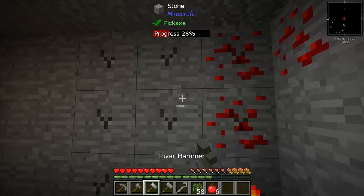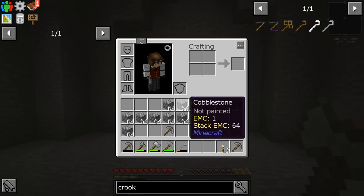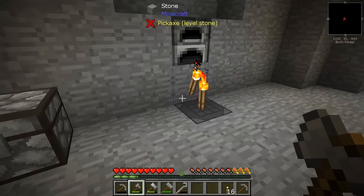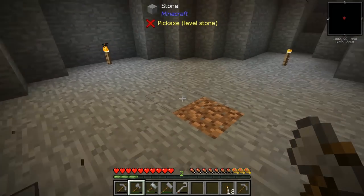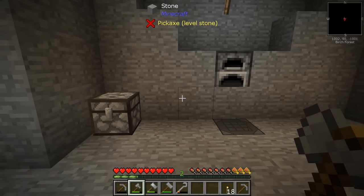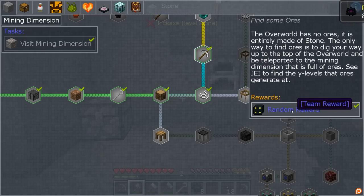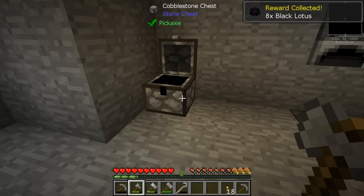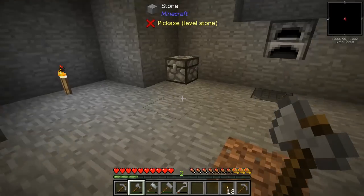I came back down here — what I wanted to do was use the cobblestone I mined to make some stairs. I'll make some torches too. Nothing will spawn there now — good. Let's go get our reward because we did it — and what's it going to give us? More black lotus. Now we have 16 black lotus — that's pretty cool. I'm going to go back up and put down these stairs.